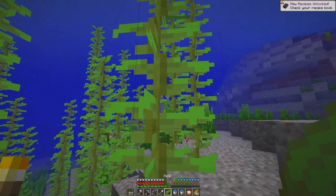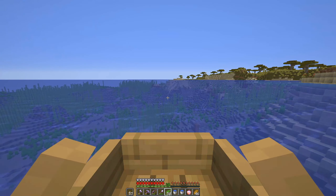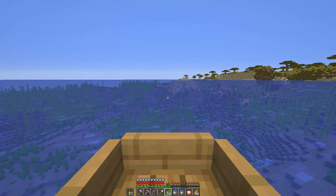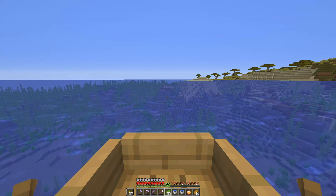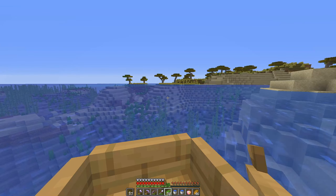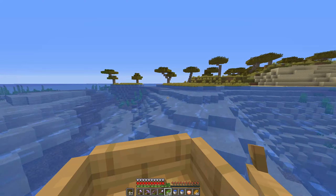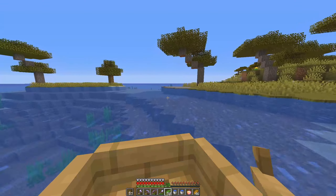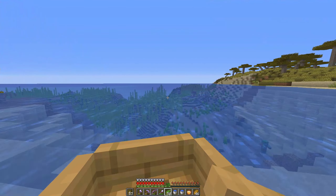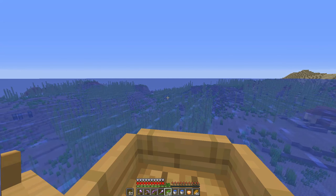We're just going to pop this really quick and grab all this kelp. We should only need like a stack, not even. I remember I watched a video on how to do it the first time — it was a pretty good grinder. The big problem with that video was the zombies didn't quite funnel fluidly. They got a little bit jammed up, so I had to make a couple of adjustments with some blocks when they initially enter the path.